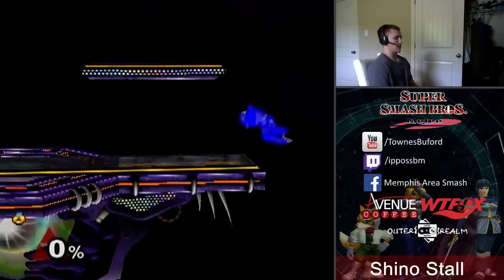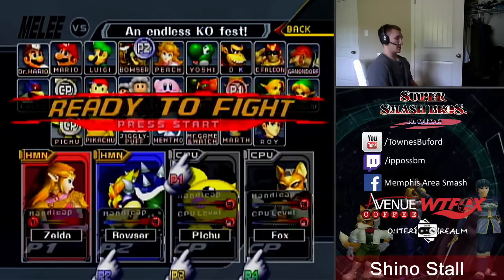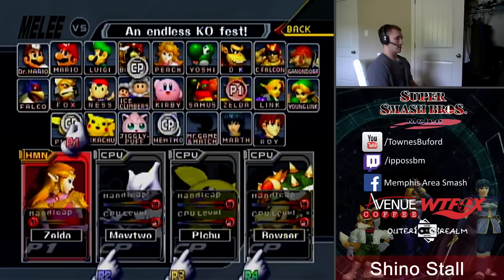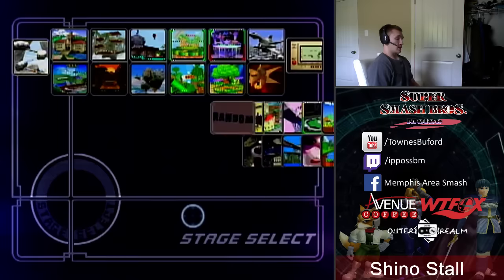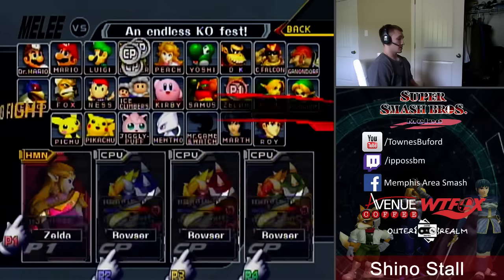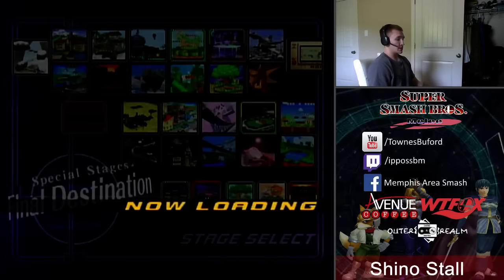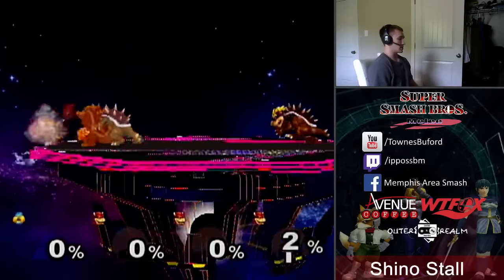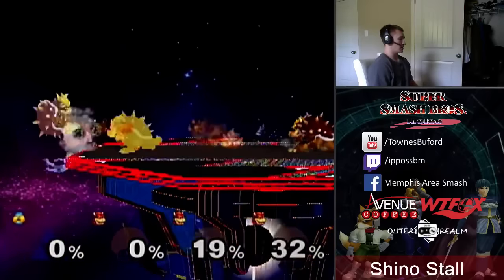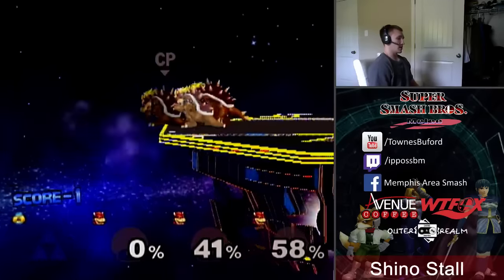I'm going to throw on some computers to attack me at the ledge. Basically, if you're on the ledge doing your Shino stall and people aren't opting to steal the ledge from you, they can't do anything — you're just invulnerable forever and nobody's ever going to get to you. You can just do it throughout all the chaos, unless of course Bowser rolls.